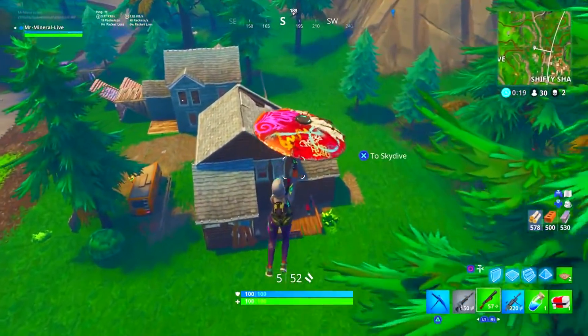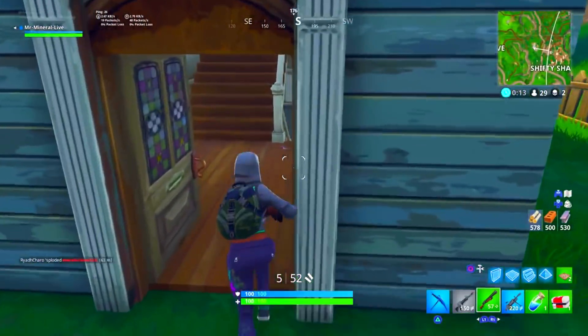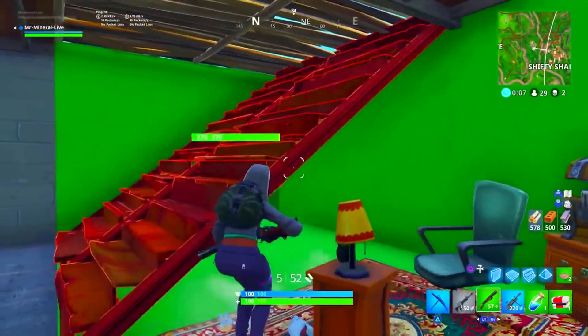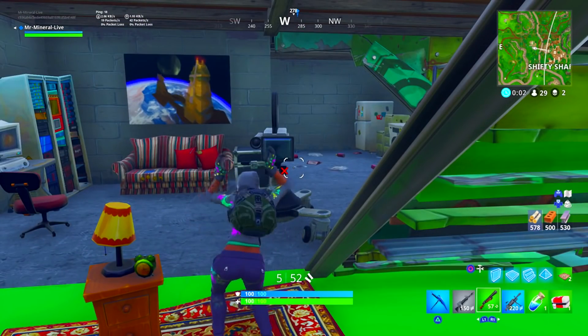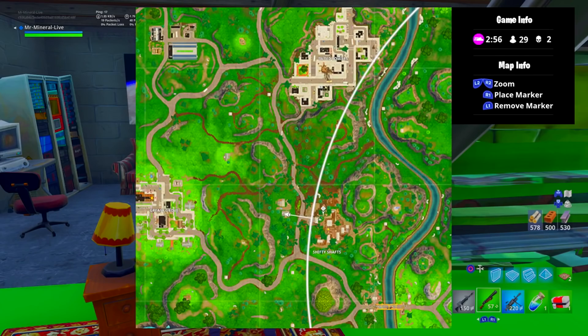The next location, we are at Shifty Shafts — well, we're not actually in Shifty Shafts, we're in the two houses just behind Shifty Shafts. It's this white looking house, into the basement, you'll see a camera, get your jig on, jobs are good'un. That is just behind Shifty Shafts in the two houses — it's in the basement of the white one.